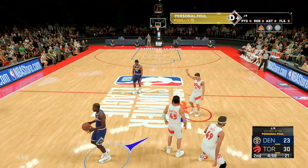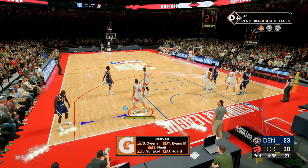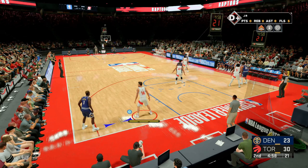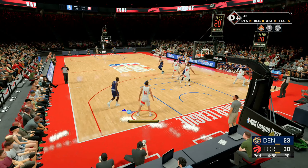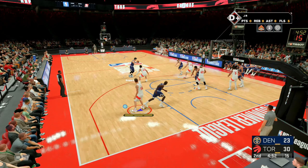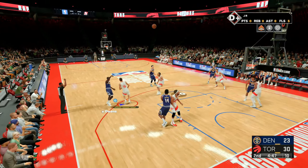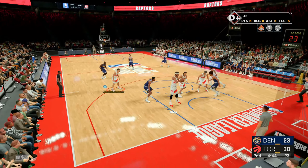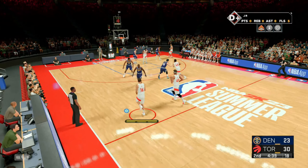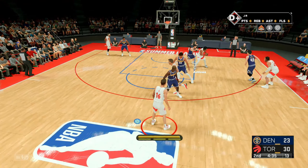As you can see, I got my five fouls and I've already been subbed out for about one whole quarter. Once you get your five fouls, all you simply want to do is let the game run completely out. You can go AFK or whatever the case may be. Getting five fouls will allow you to be subbed out more, which makes the game go by a lot faster. Just let the game run out and come back and check after a couple of minutes.